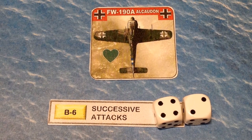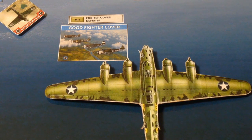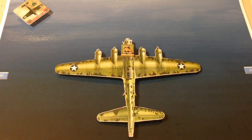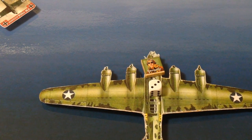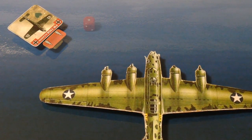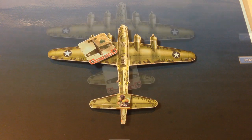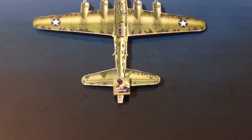The Focke-Wulf returns for another pass and approaches our bomber from the 10:30 level position. The fighter cover fails to divert the bandit. The gunners prepare for another round of combat, but realize only one of them has an angle to the bandit — the navigator, Kev Hipshot, at the port cheek machine gun. He fires away, but misses. The tail gunner waits for him, but also misses. The bandit leaves for home.